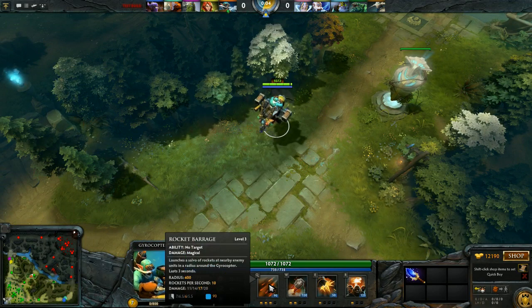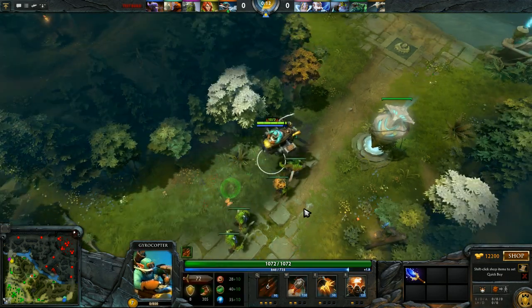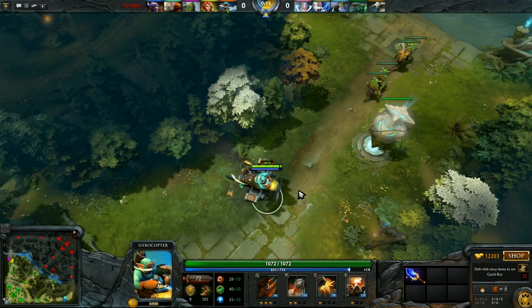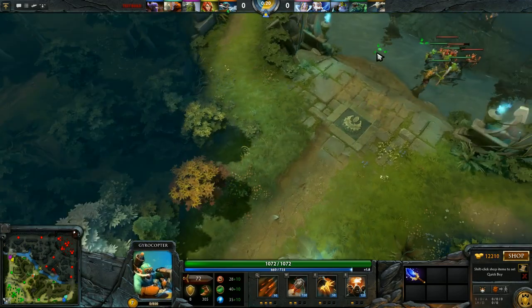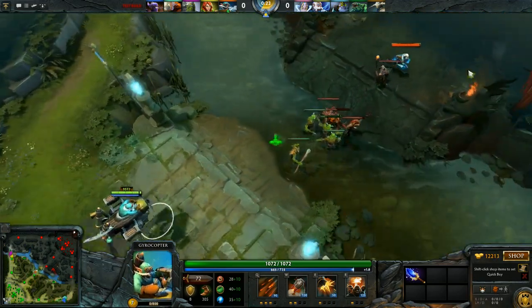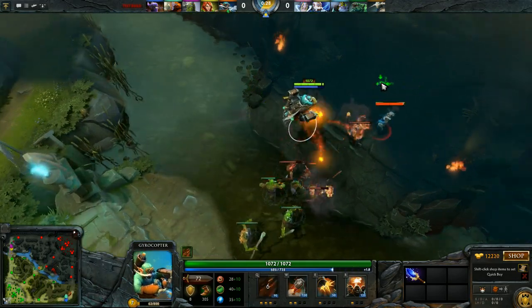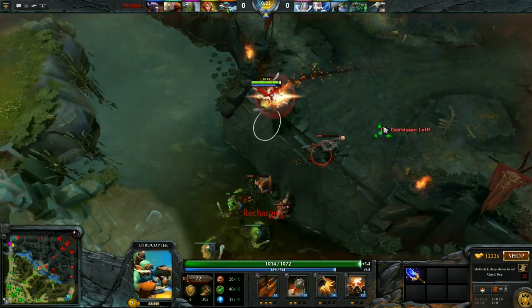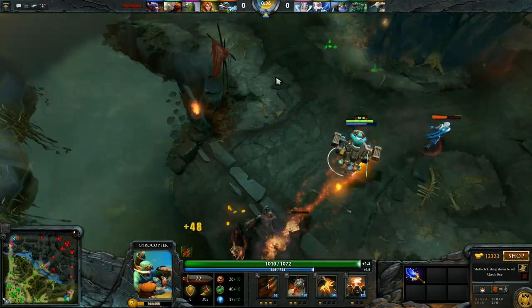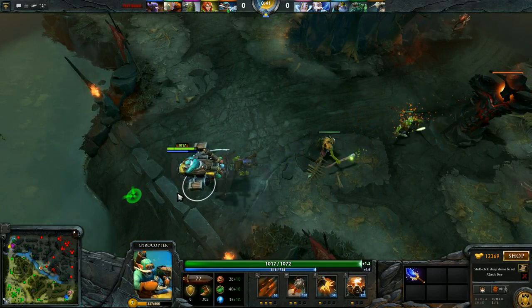Rocket Barrage launches a salvo of rockets at nearby enemies — units in a radius around the Gyrocopter, and it lasts 3 seconds. There's a very nice sound effect that wasn't there previously. The radius is very small but very effective. Very low cooldown, you can kind of spam it. Very mechanic sound, which is definitely what you want from Gyrocopter.